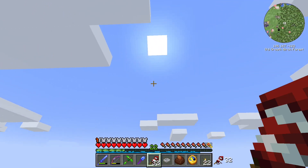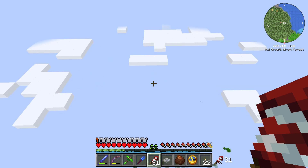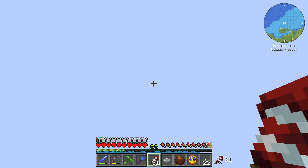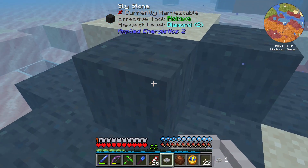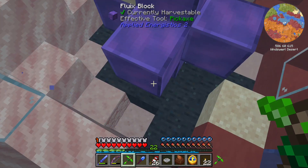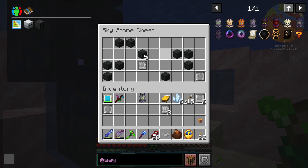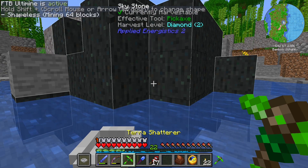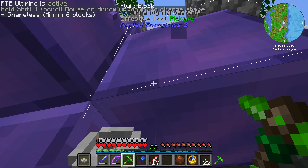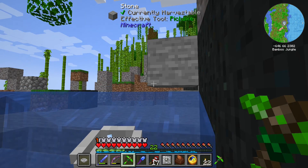Look out for naturally spawning glass — usually a pretty good sign that you've found one of these things. We got all these already. We'll just keep looking. Got another one. I'm not complaining about all these Fluix blocks we're getting. One last thing — an engineering press at last! Let's head home.